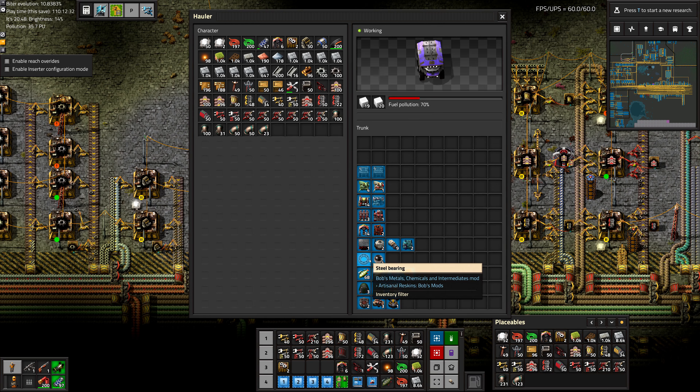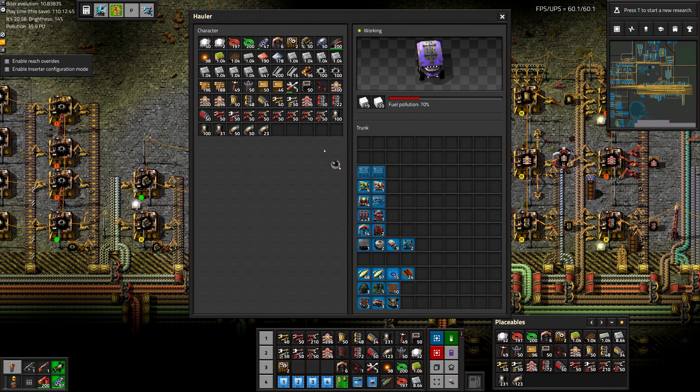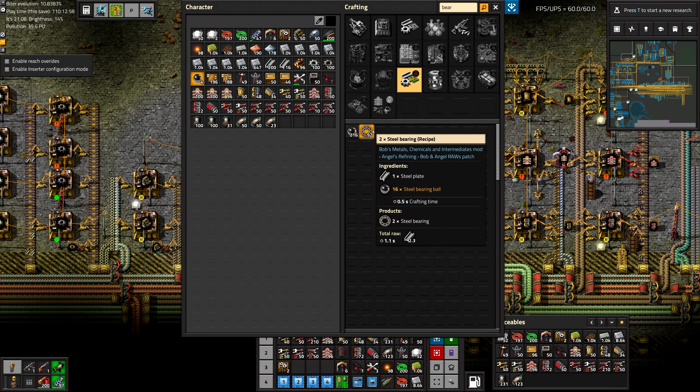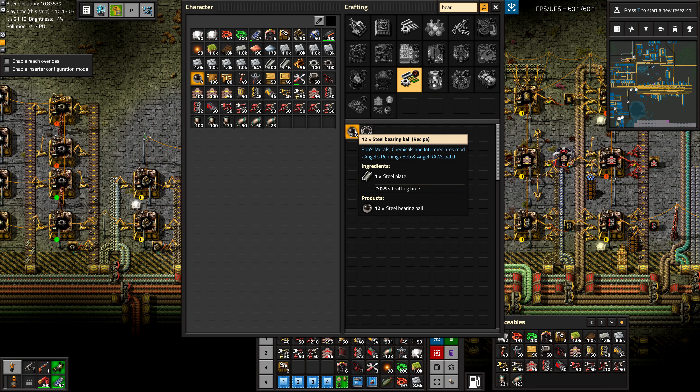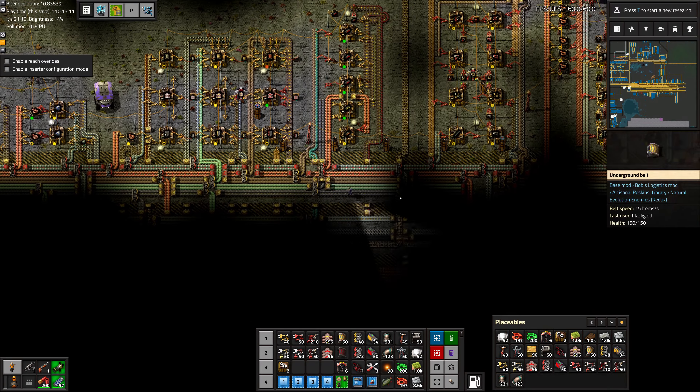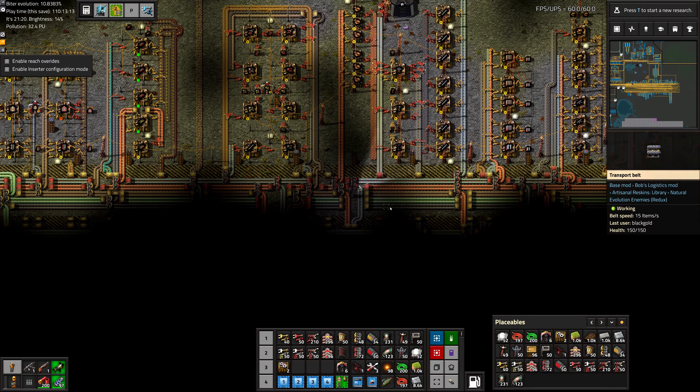Another thing we can work on are these steel bearings. Hand crafting bearings is a little annoying because it creates steel balls, and when you make the balls they don't go into a perfect ratio with the bearing, so you end up having leftovers. It would be kind of nice to not have to deal with that — plus it's just time consuming making bearings. A steel plate goes in and requires 16 steel bearing balls, but you only make 12 out of one plate. So it's just lots of manufacturing steps, and it can make life a tiny bit easier by putting that on the bus.